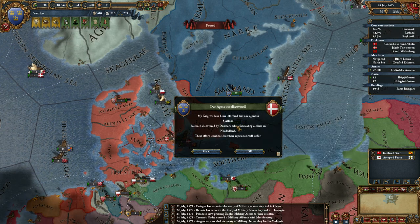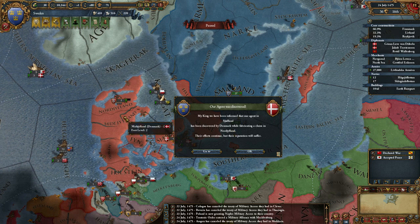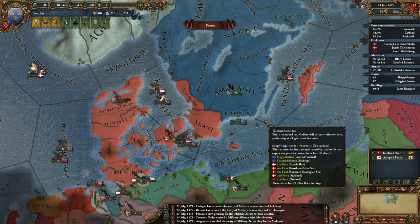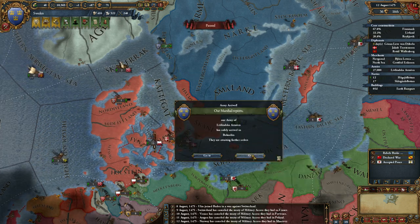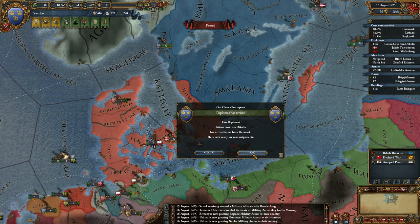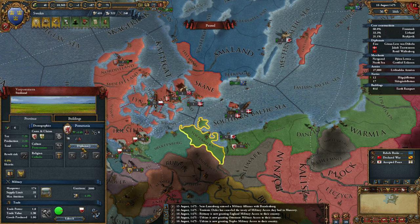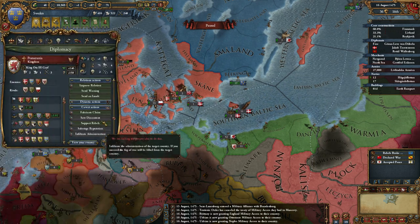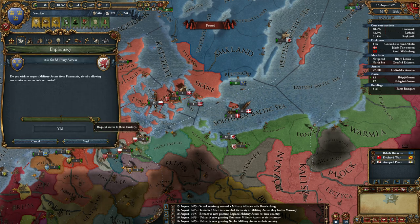So I want to take Mecklenburg. Oh wow, so I was discovered. What was the risk then? I thought it was like 0.6% or something. Diplomat comes back from Denmark — I'm going to ask the Pomeranians for military access.